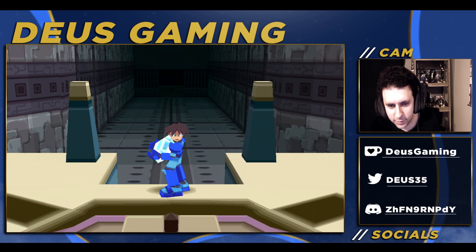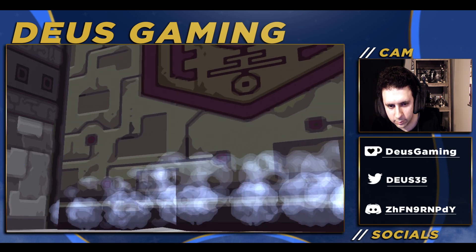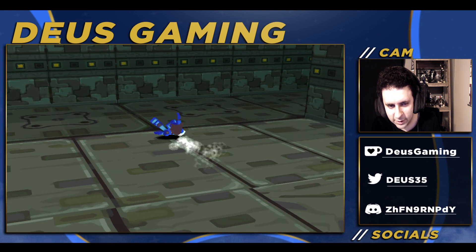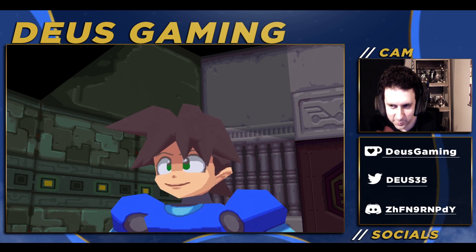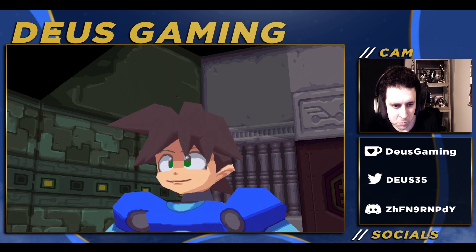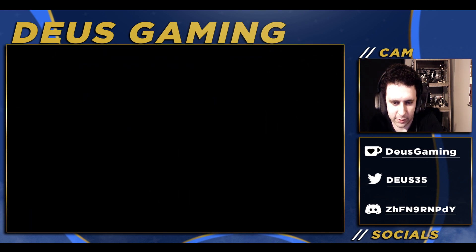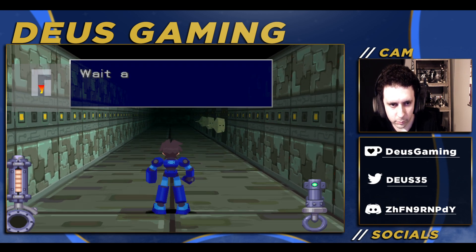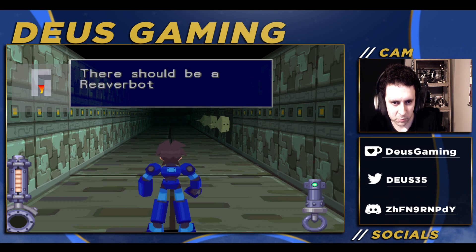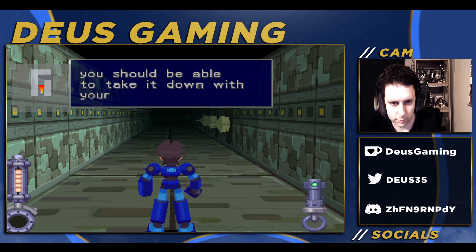I wouldn't be standing there personally — I would just try and leave. You don't have to be so dramatic; if you just left as soon as he got it. That's what I always say every time: you don't have to be so dramatic, just leave. There's plenty in this place to worry about. Wait a second — there should be a reaver bot around there somewhere. Yeah, I can definitely see it. You have to be blind not to see it. You should be able to take it down with your buster gun.